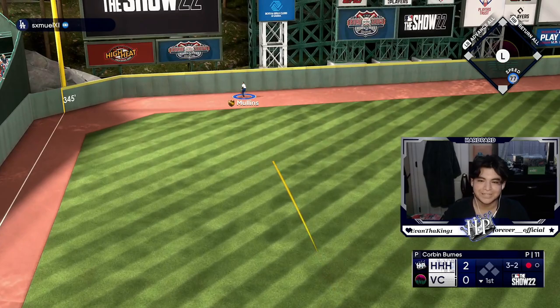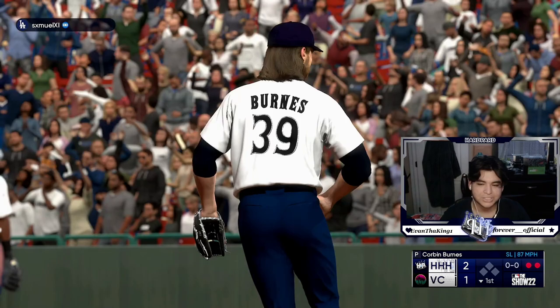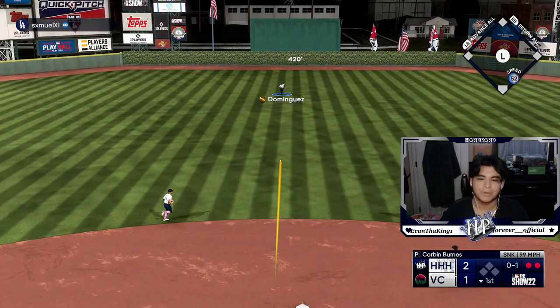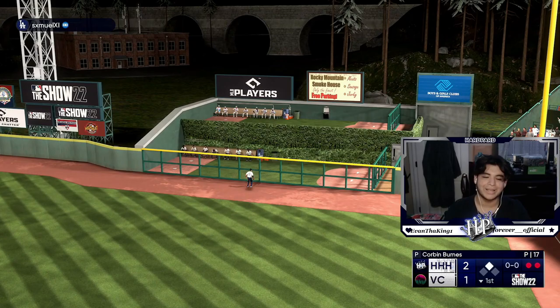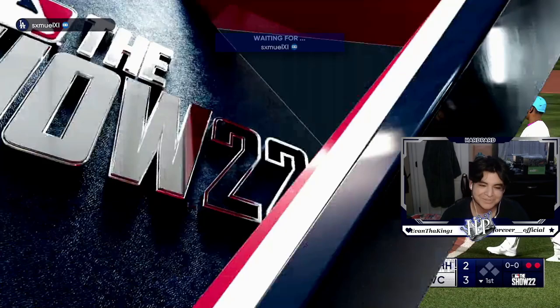He takes the outside circle changeup to left field — unreal, what a swing! We got the second out on the strikeout. Then he takes it up the middle for a base hit — he's getting hit a little bit. And he takes the lead on one swing. It's gonna be a tough one, Napoli's going off too, so we'll see how this goes.